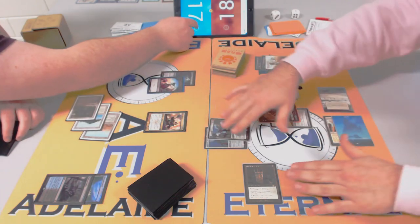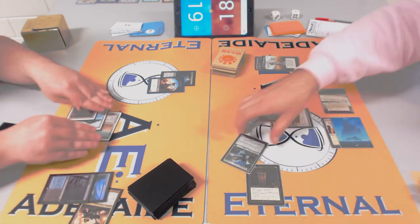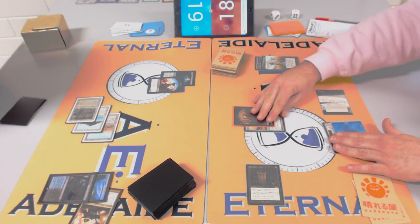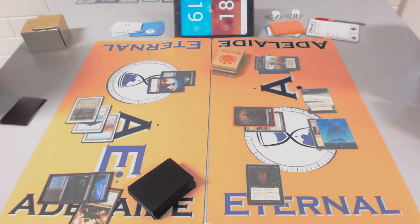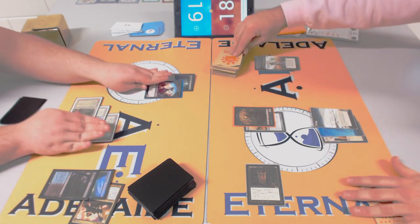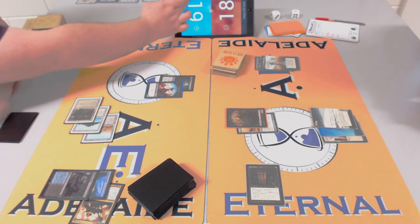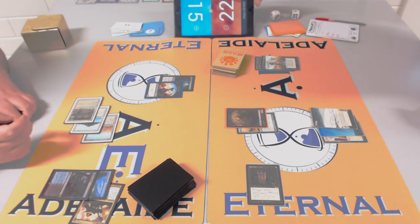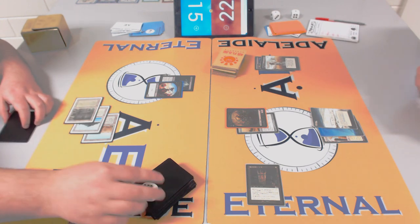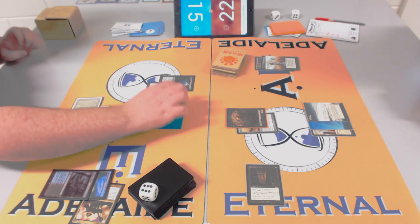I don't run Sins Collector on my list because against control they just counter it, or you play against them and they didn't have any instants or sorceries. There's no instant or sorcery here — it misses big time. Still traded one-for-one with Swords to Plowshares in a sense. Rob is ahead on mana because he countered a three-mana spell for one mana.